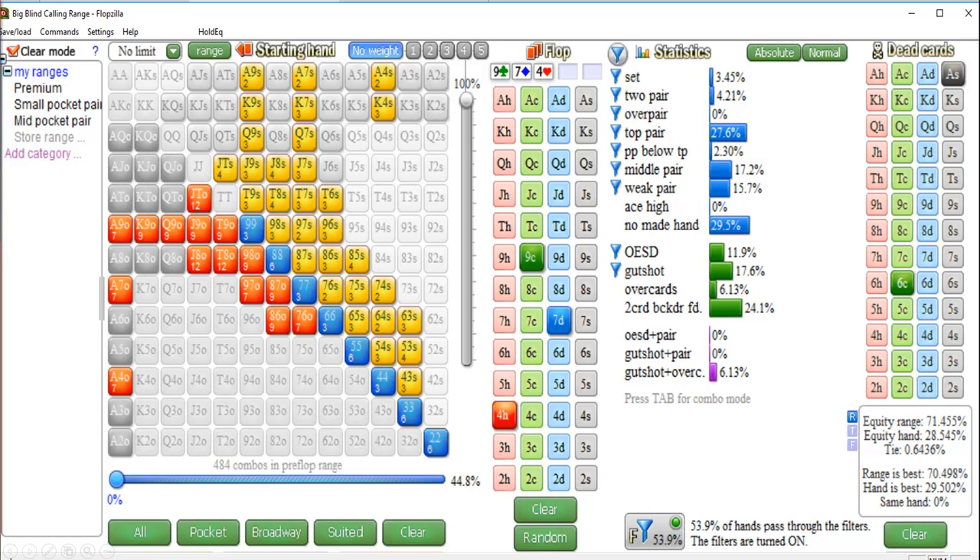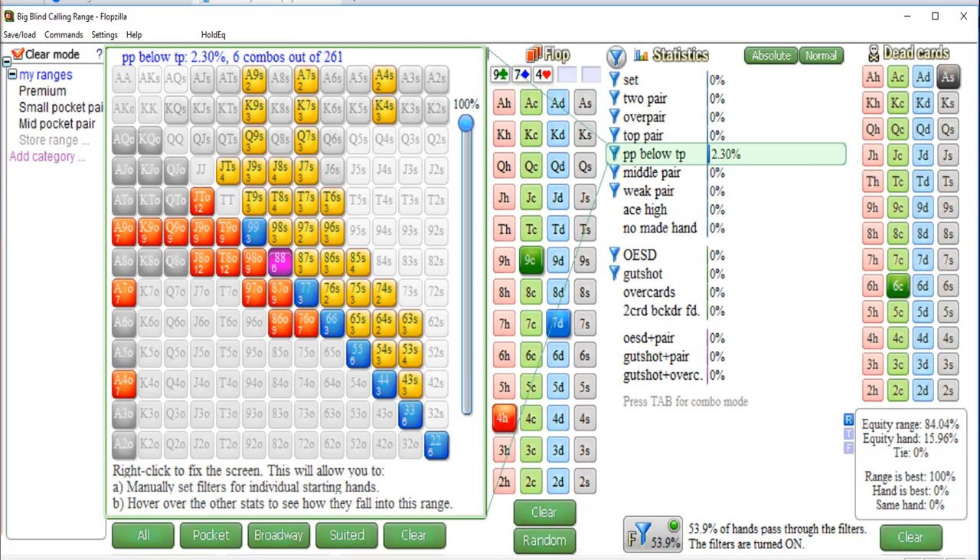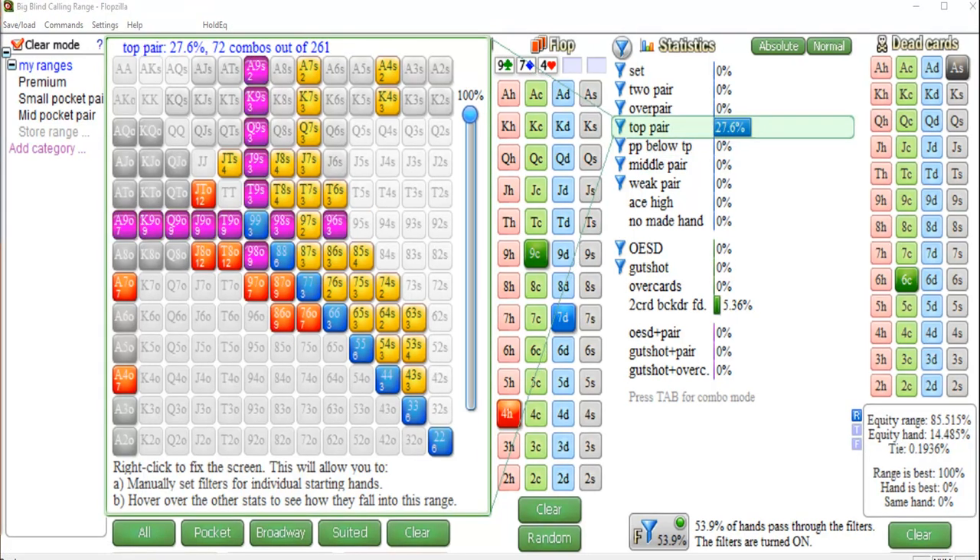Now look at the top of the screen — this is what Flopzilla does. You highlight the part of the range you want to learn about and it shows you the statistics. His calling range is 261 combinations. Six of those are any pocket pair — in this case eights — representing 2% of the range. However, the top pair combinations are 72 combos out of 261, or 27.6%. This is a huge ranging mistake people make: they think 'he has a nine or pocket eights' as if those are two equal options, but the difference is 72 combos versus six.